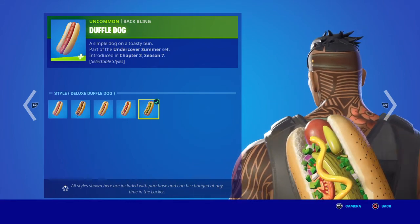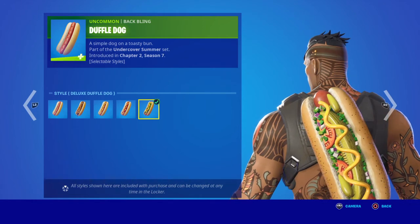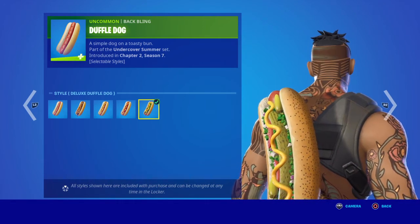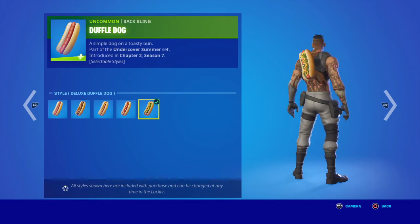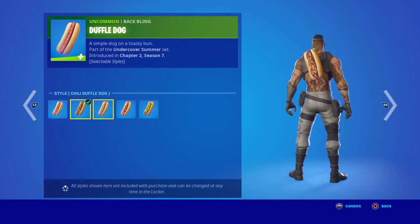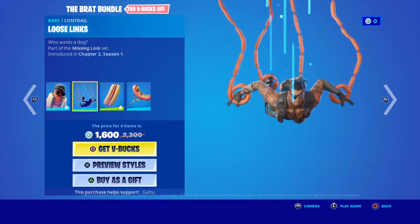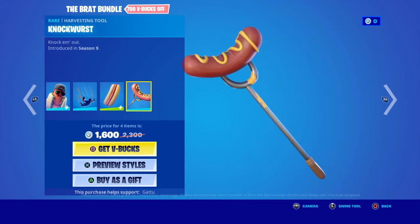I don't even know what that is — guacamole? Is that a banana? I don't know, but which one do you like the best? Comment down below what you like on your hot dog. We also have the Knock Worst.